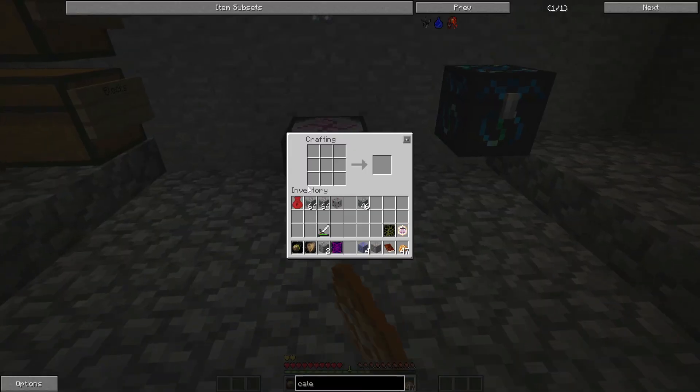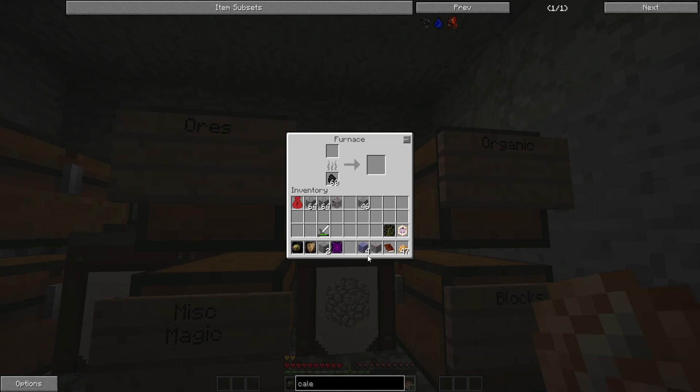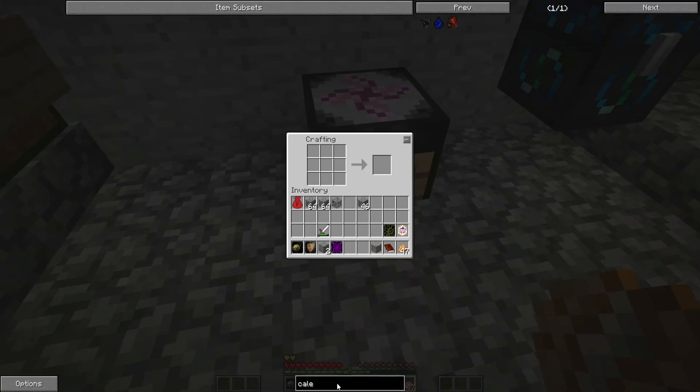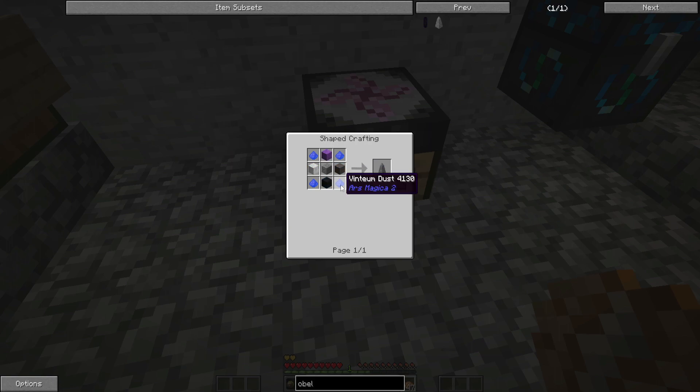Let's go ahead and go old school and make a hopper here. We'll make one of these and teach our system the regular old hopper. And then what we can do - hopper one, two - I'm going to set this up to be automatic.